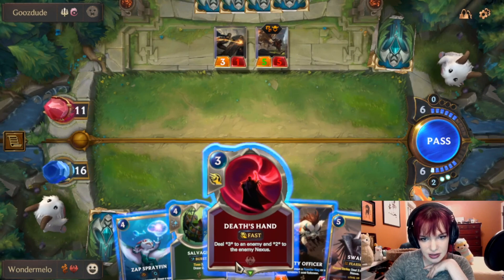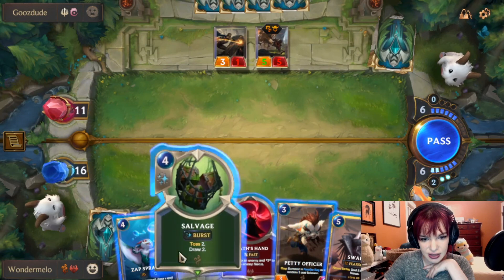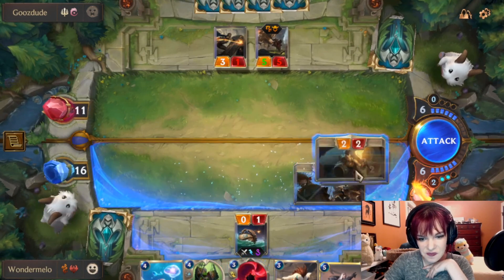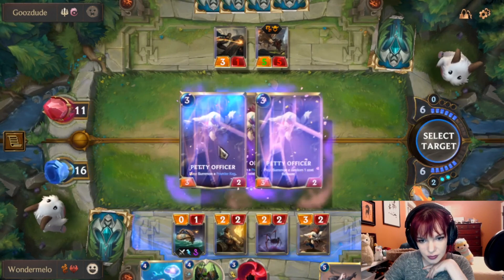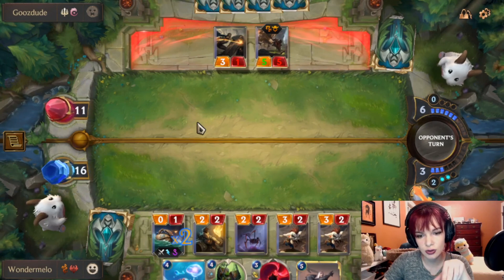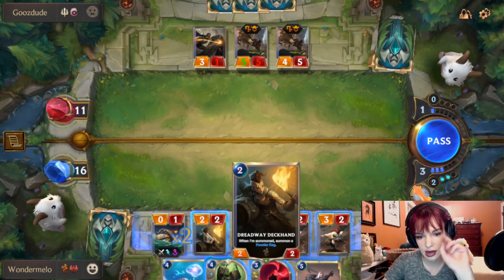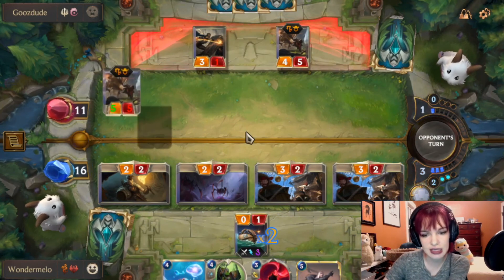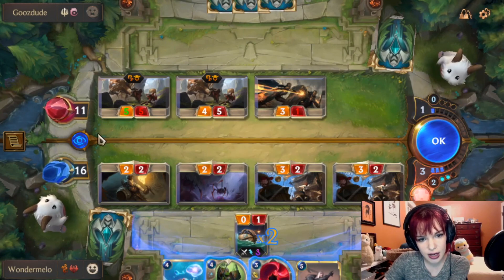Seven out of two — nice. This is three damage. I could go in with everything. We really, really want them to raid with one of these guys. We could work with it. Let's go with it — working with what we got here.